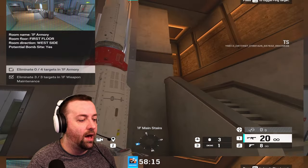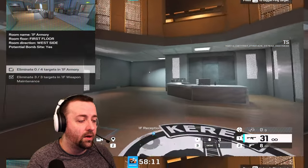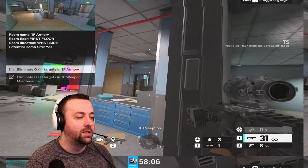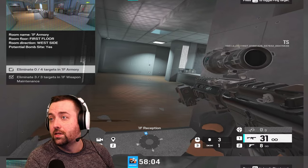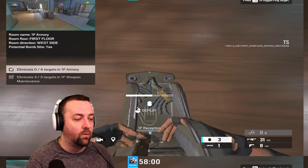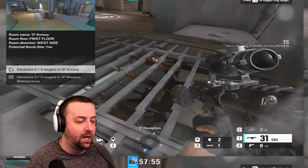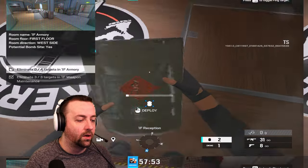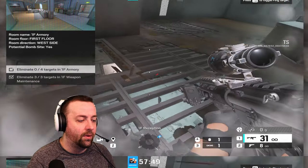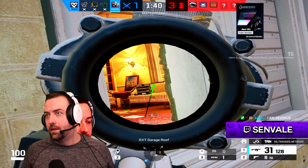You're also trying to win a lot of gunfights because you have the speed, which is really nice. You can run around, take your fights, and you'll be good to go. I like having breaching charges — sometimes I'll go in above a site, use my Ash breaching charges on the floor. I have two charges plus three extra ones, so I technically have five breaches. I can really work the vertical if I don't want to bring a ramp.